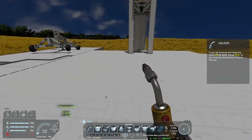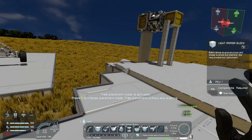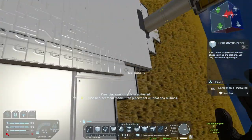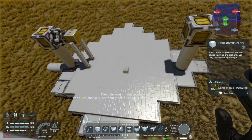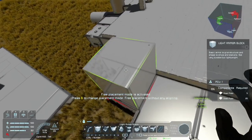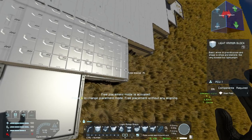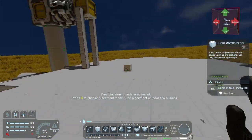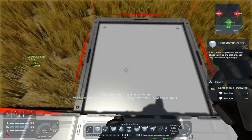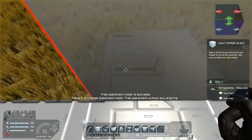The only downside to this is that it possibly might break stuff because you are on a rotor and on a moving ship, so use with care. I think I'm pretty much done with what I need to do here. I've filled in the platform with small grid so everything I build on here will be small grid. Normally this would be a wall already on both sides.